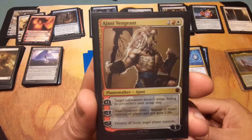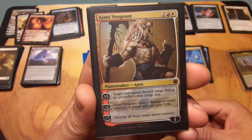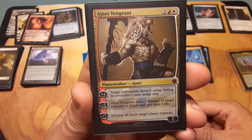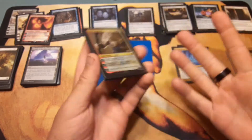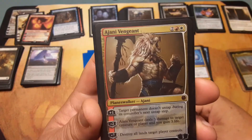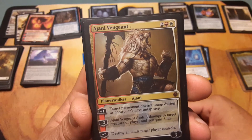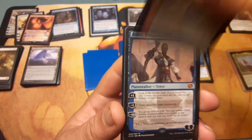Ajani Vengeant: two red and white. Plus one: target permanent doesn't untap during its controller's next untap step. Minus two: Ajani deals three damage to target creature or player and you gain three life. Minus seven: destroy all lands target player controls — that is not a good thing to hear.